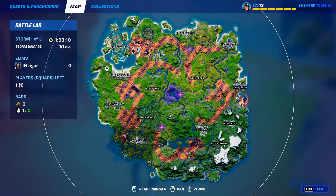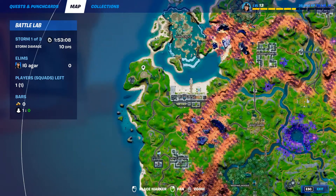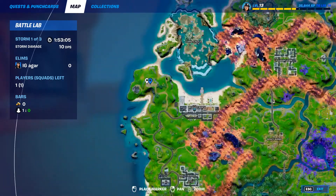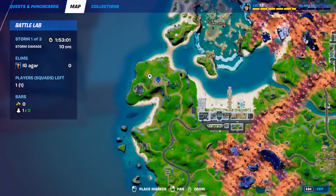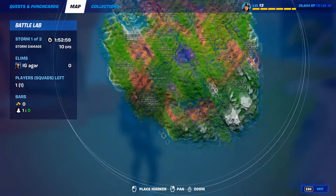First there's Fort Crumpet — there's the location. Land over here. If your bus starts from over here, just land in Fort Crumpet.